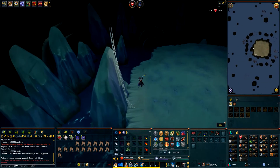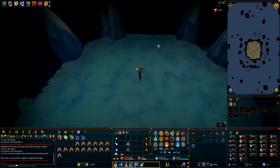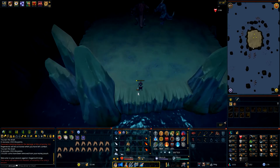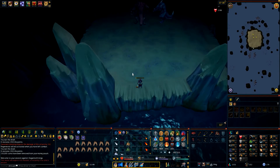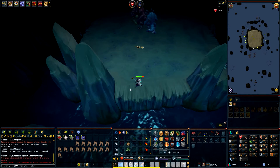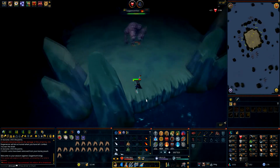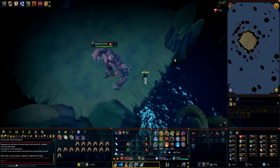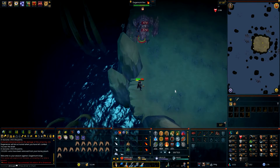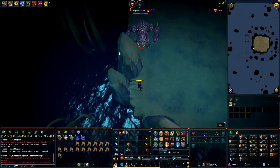As soon as you click Start you have about 10 seconds before they spawn, so you want to run to the very east section of the platform. This is where you'll be luring Dagonoth Rex and putting him into a safe spot. They all spawn in the middle of the platform except Dagonoth Rex, who is usually the easternmost one. You want to wait until Dagonoth Rex is on his own and not near Dagonoth Prime, then attack him and bring him back to where you were standing. Once he's come closer to you, head north behind one of the big rock pillars — you'll be able to safe spot him there.